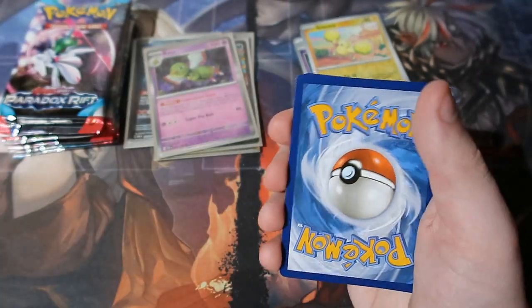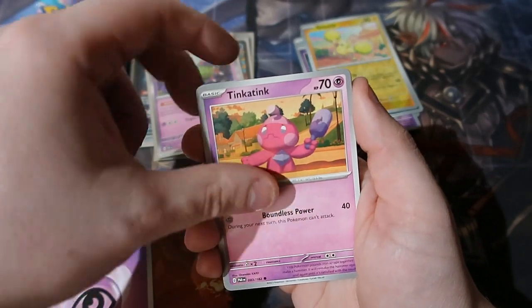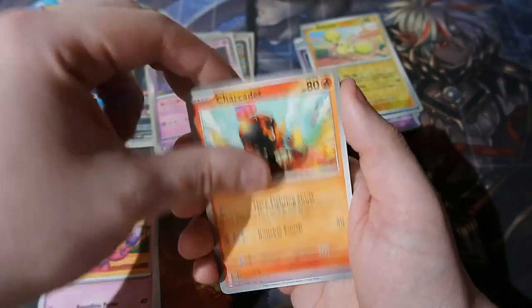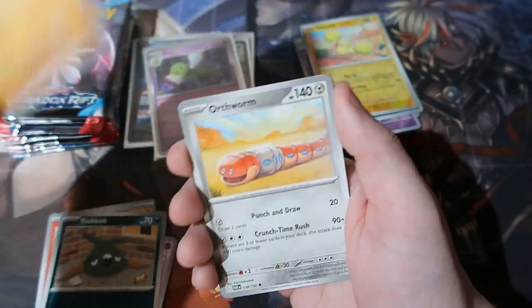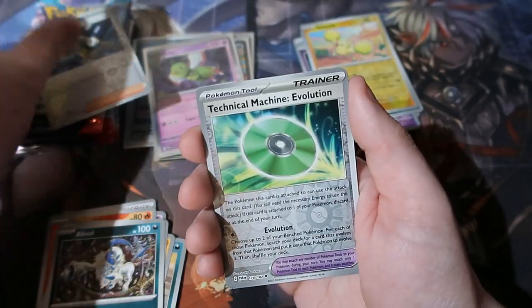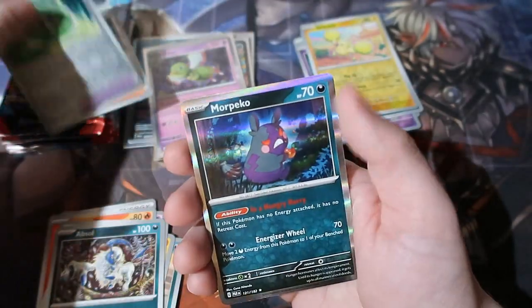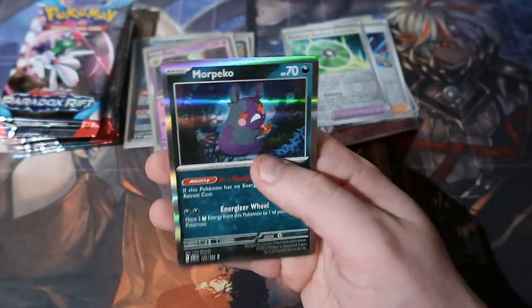Here's your code and it's gone. One from the back. We got Energy, a Tinkatink, a Clawmorant, Absol, a Work Technical Evolution, and a Morpeko — that is cute — and a very angry Morpeko.